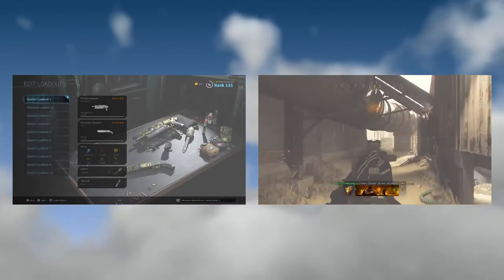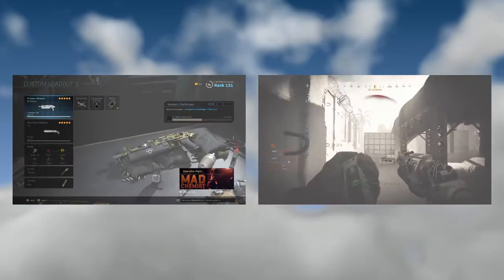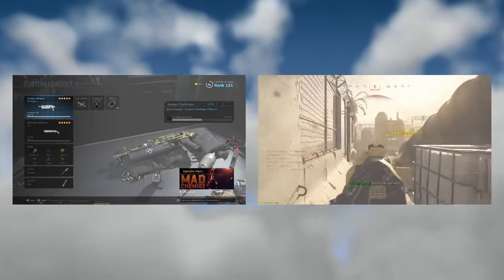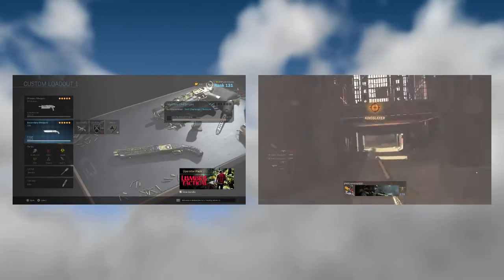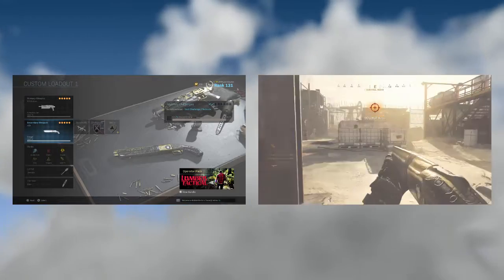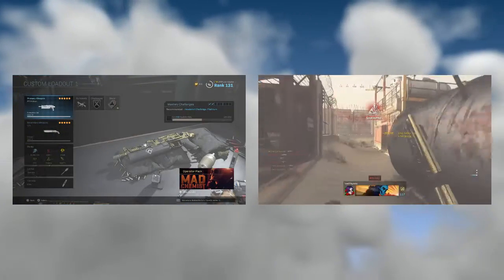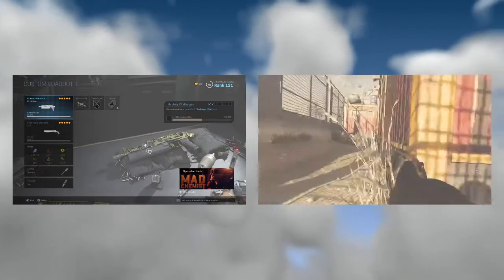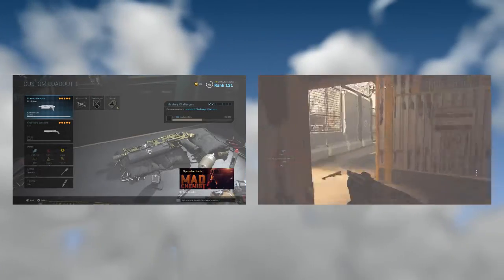This has got to be one of the best run-and-gun classes ever in Modern Warfare. This is going to be the PP19 Bison and the 725. I know what you're thinking — 725 already, it's going to be bad. But this is really good, and no matter how trash you're going to be called, you're going to be almost around the top of the leaderboard, maybe third place at the least.